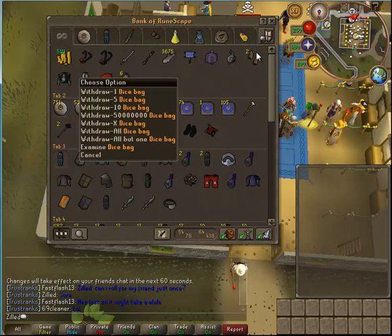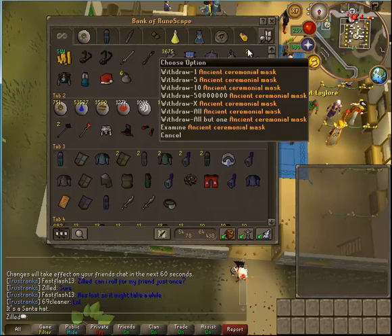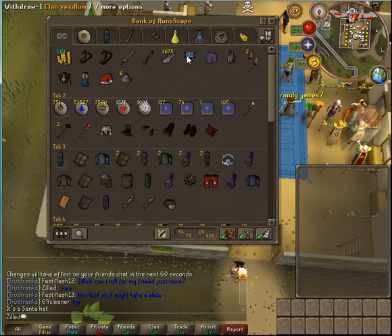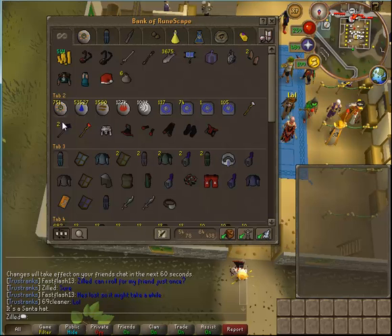Now drum roll — here's the good tab. Got my handy dice bags that I moved. Got my Santa hat — it's a Santa hat, thank you Captain Obvious. Ancient, which is what I wear. This is for Rune Mysteries. Got some trout for training, some handy little weapons, and a 51 mil cash stack.